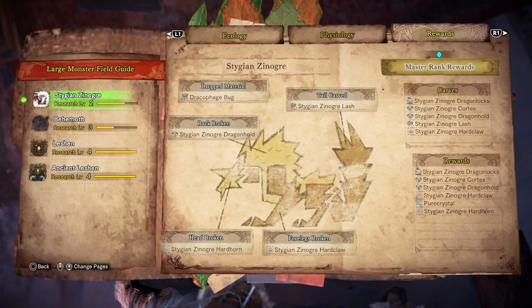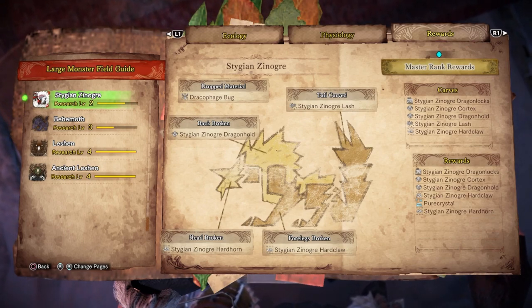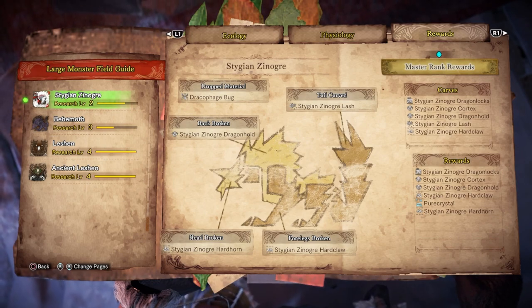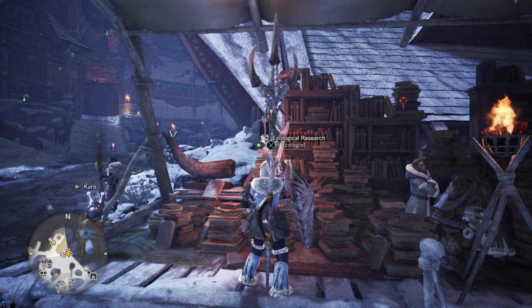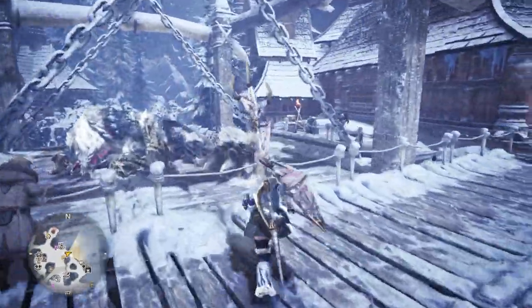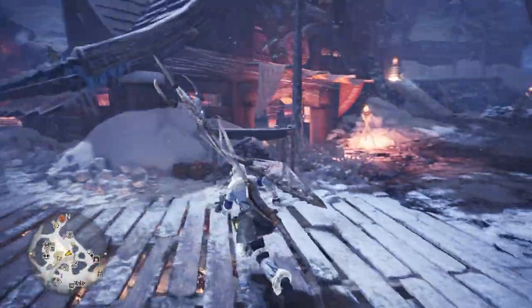Dragon locks — do I just get that from calves? What you want to do is use your capture net when he's on the floor, when it's safe to do so. When you've toppled him you can actually use a capture net to grab some of those Dracophage bugs. I have a feeling his Dragon element gets weakened if you do that — if anyone can verify that for me that'll be great.